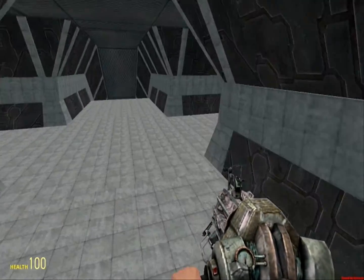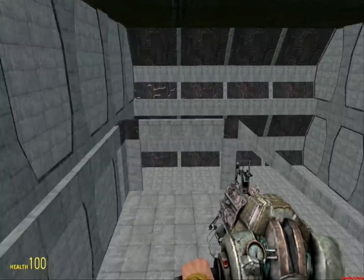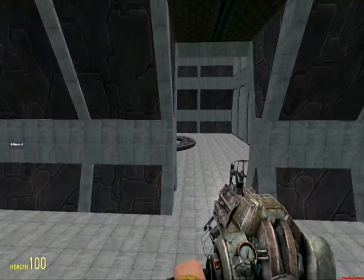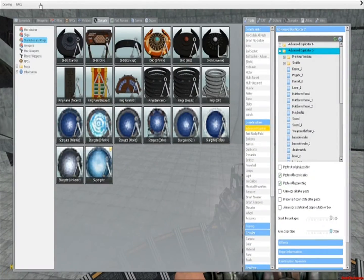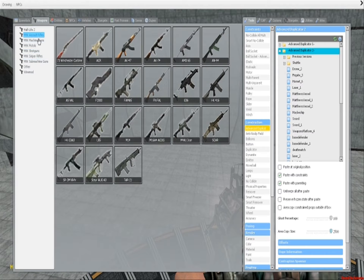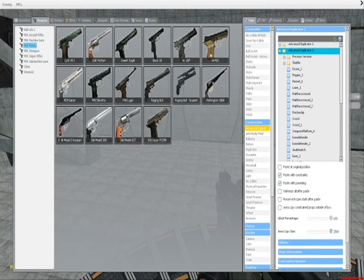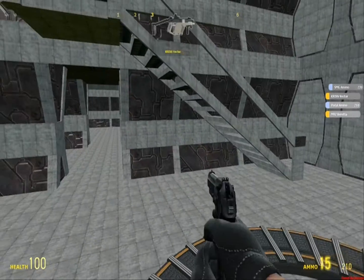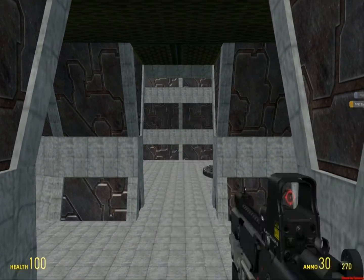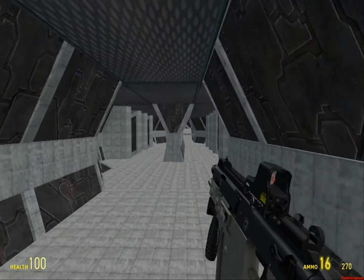So, the idea is you go to one of these ring platform rooms, which I have to get back down to. You go to one of these ring platform rooms here — I'm on the other side, but at any rate — one team starts on one half, then you go here, and you get out your equipment ready, you do a countdown, and then you rush out and try to find and kill all of the enemies.